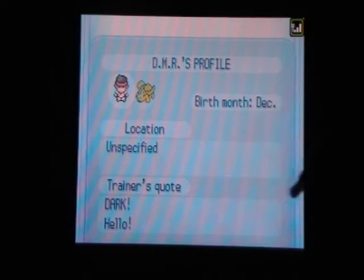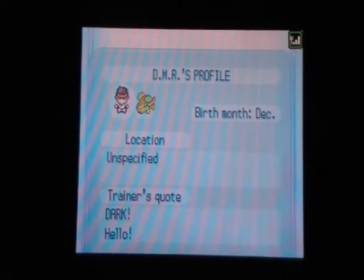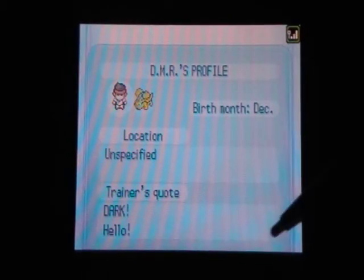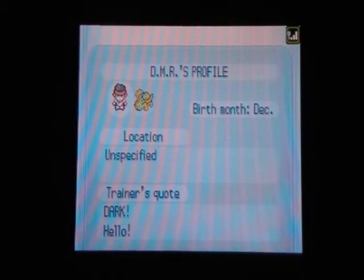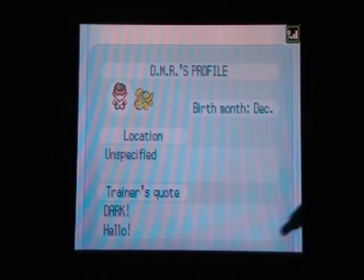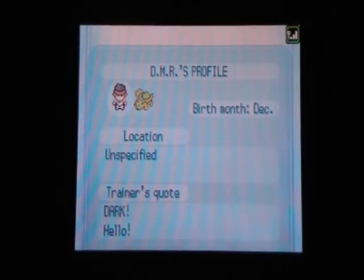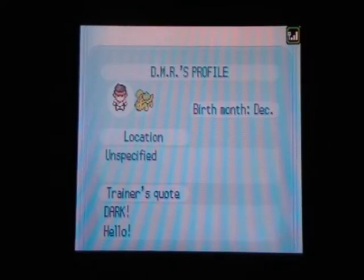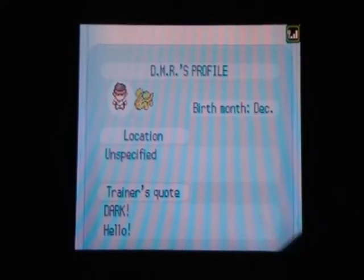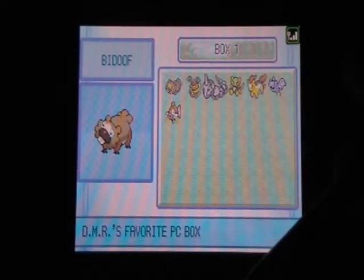Location you can set when you go on the GTS Wi-Fi for the first time — I'll go over that shortly. 'Dark' — I think that was the quote I set. I'm not sure how you can set a quote yet, they might show that soon. That might be my group, or something you say on TV. View box data — yeah, that's my box. Favorite PC box.